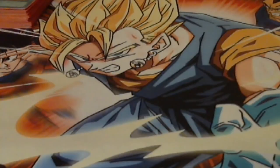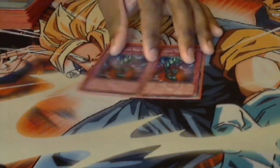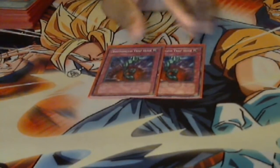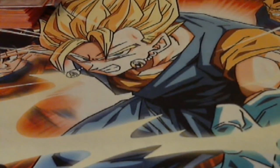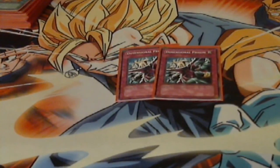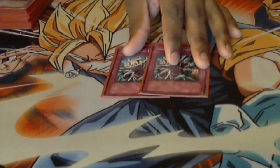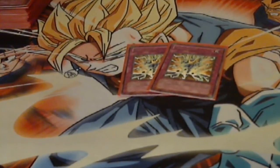Then we come to the traps. Double Bottomless Trap Hole — I only run one Solemn Warning in this, so Double Bottomless is pretty good right now. Two Dimensional Prison — helps for those big things trying to attack over your guys. Granted it targets, but it can get rid of a lot of different things. Double Hero Blast — this is the recursion for the Aliases in the graveyard, plus you get to blow up something of your opponent's, so it is a plus-one.